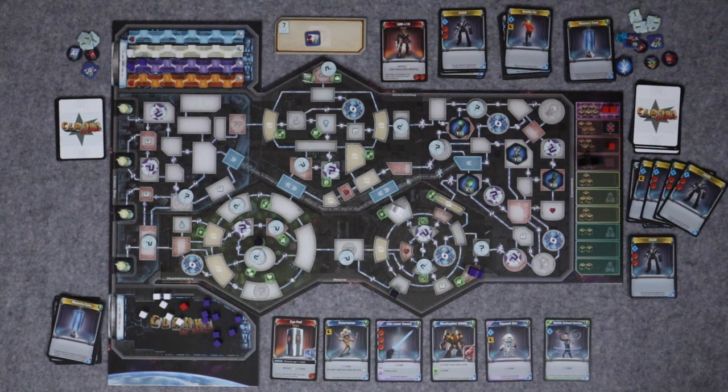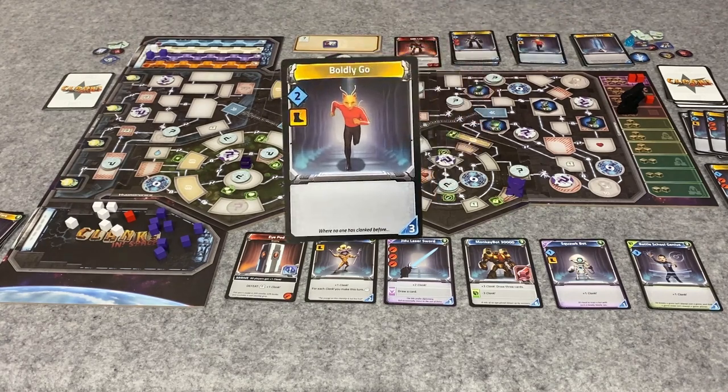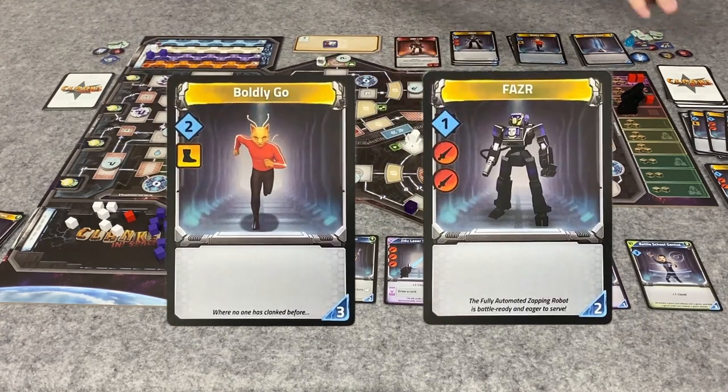That's worth about three points each too. For five skill - should I chance the battle school genius? The card row isn't replenishing otherwise. The problem is I don't want to see any attacks, so I'm not going to replenish it and will leave that to you. I'm going to spend five on a boldly go and a phaser. I'll play my cranky doctor for a health booster - take this one out - then play my access to come to the market. I have a phaser to fight the goblin for one credit, and the renegade hacker lets me trash a program later.